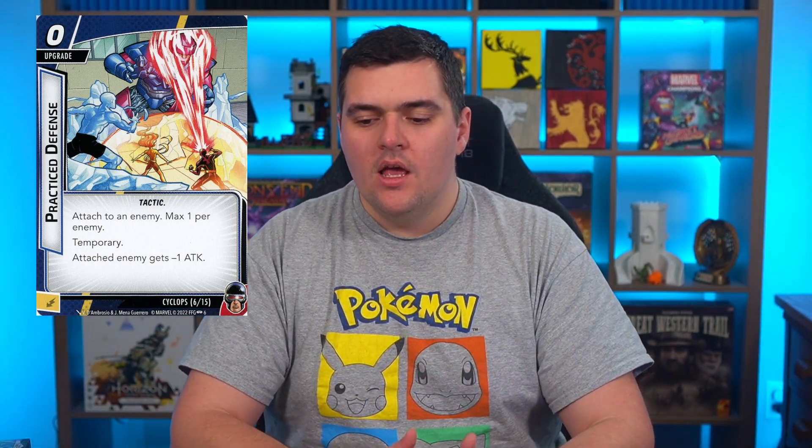He has three tactic upgrades, each with two copies, and they're all temporary, meaning at the end of the round they will get discarded. He has a way to fix the temporary keyword on minions, but starting out all of these will get discarded after one round. The first one is Practice Defense — a zero-cost upgrade that gives the attached enemy minus one attack. It's really nice rolling into the villain phase if someone has a high attack, but Practice Defense is the one I'll tutor with Constant Training to spend, and I think it's the lowest tier of the three.